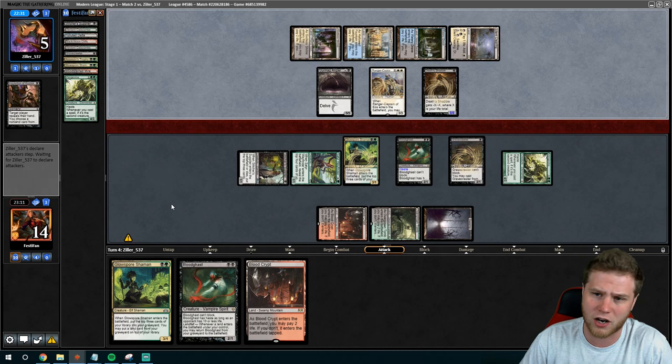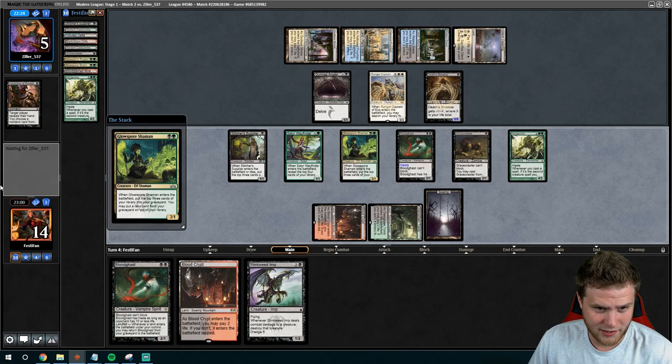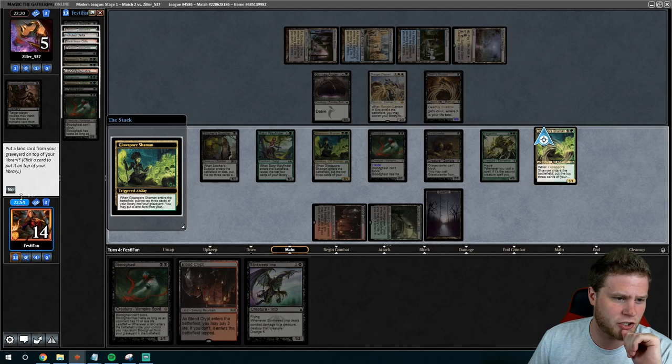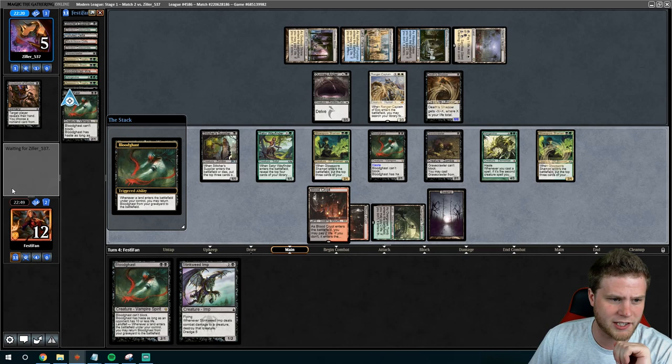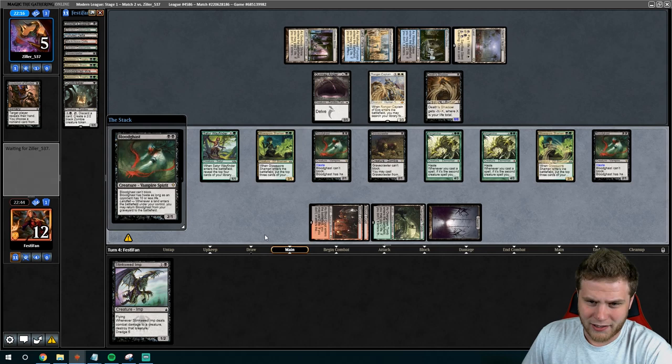We'll start with Glow-Spore Shaman. We are glowing in this version of Hogak. For GP Vegas this coming weekend, just play the best deck — just play Hogak, or Urza. Urza is respectable as well, but just play these good decks. So now we go like this — boom, boom, get a Bloodghast back, play a Bloodghast, Vengevine trigger — and we're attacking for a lot. What do you do against that? Game one going to us.